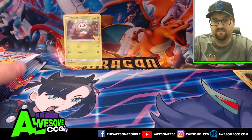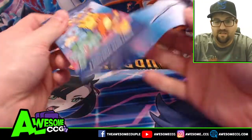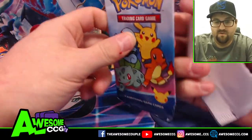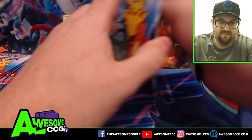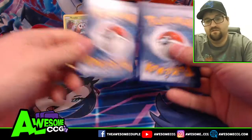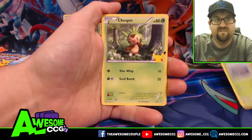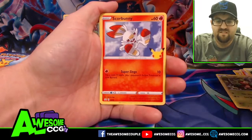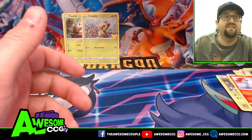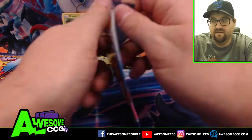Our goal is to complete the set. We want to make sure we can get all 25 hollow cards. The hardest one to get is probably going to be Pikachu hollow. We're gonna try our best. That Pikachu hollow goes to the back. Next pack we got Grookey, Sobble, Scorbunny, and a Grookey — no duplicates so far, I like that a lot.